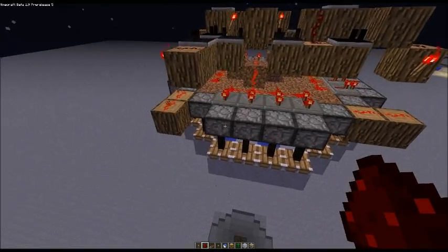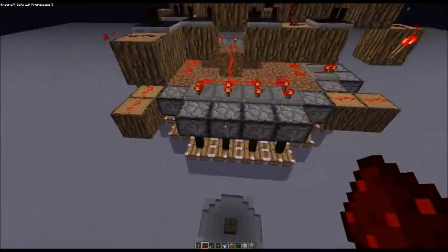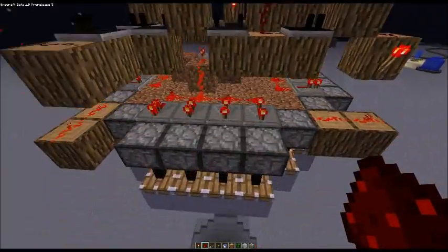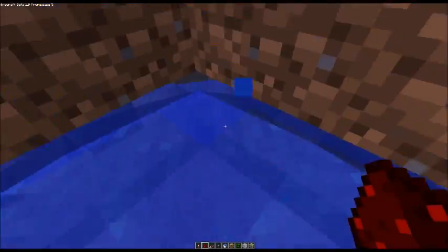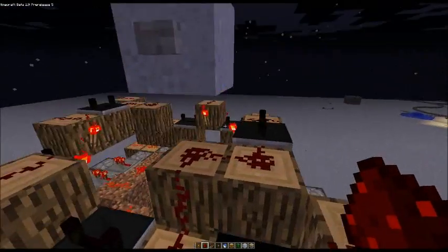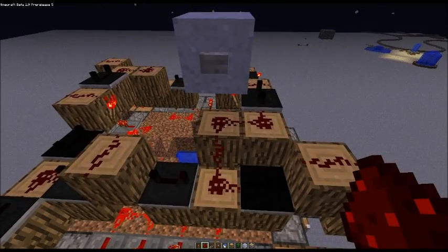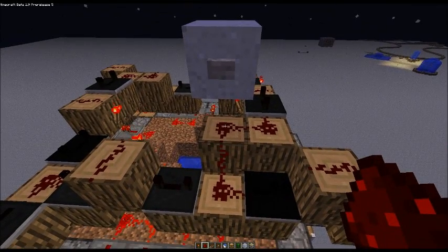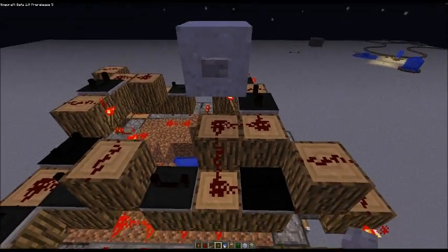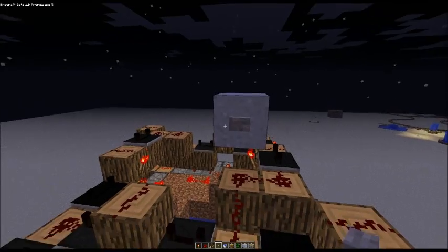What happens is this redstone goes around in a circle and it opens up these pistons one by one all the way around. And under here I have some water, so we get a nice little water effect going on when they open instead of light. One thing to note: the tutorial did not show how to start this thing, and everybody I read said just to break one of these redstones and put a redstone torch. I found an easier way — just put a block above the redstone here and put a button on it.